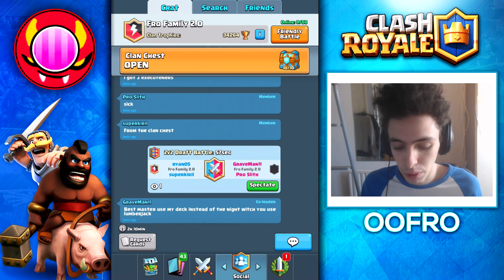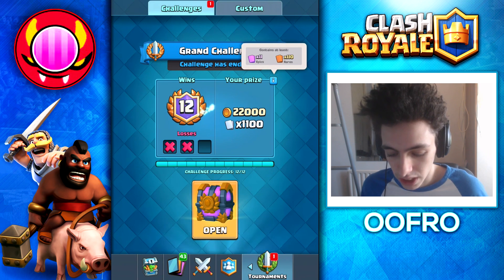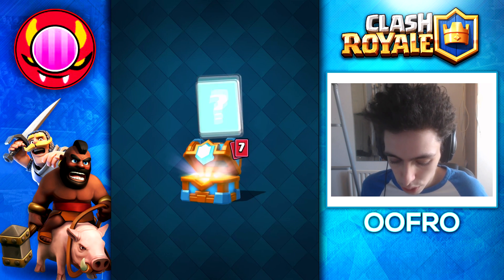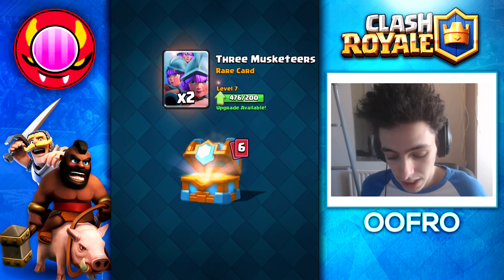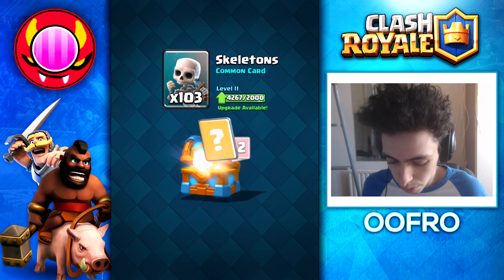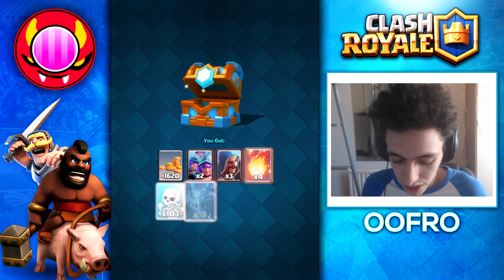Alright guys, next up we've got this clan chest. This thing contains two epic cards and 27 rares. After this, we're going to open up this grand challenge chest, which contains 11 epic cards and 110 rares. So first, the clan chest — let's open it up. We get gold to begin with, then we get two musketeers, three musketeers — that's weird. Then we get some wizards, fireballs, and I think we can already tell that this isn't going to be a legendary unless we get a lot of epic cards. Ruined. Expos — that's such a terrible chest.